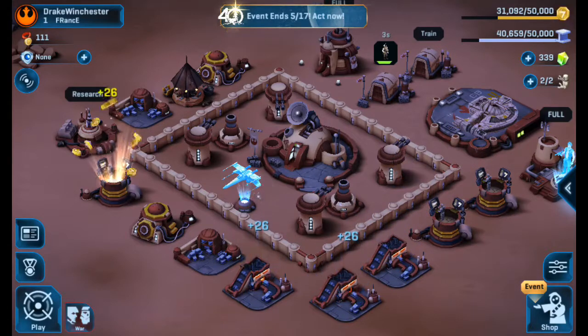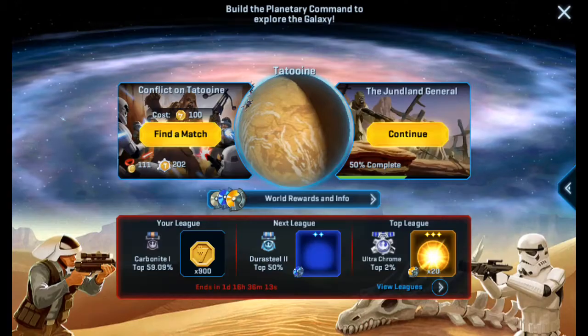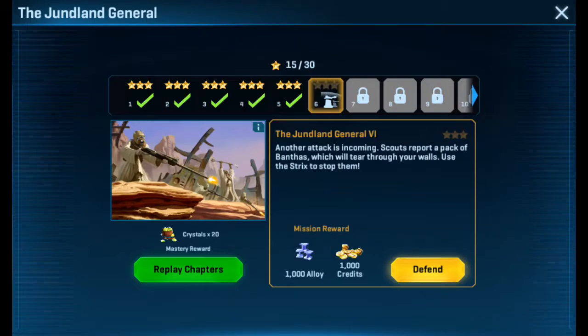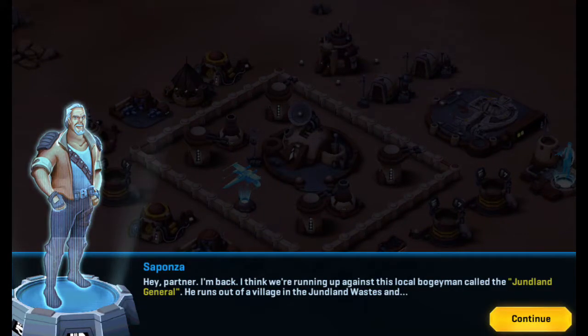I don't even care if it's a long video, actually. We're just going to play through the whole thing. Another attack is incoming — scouts report a pack of Banthas which will tear through your walls. Use the Strix to stop them. They really don't like me.